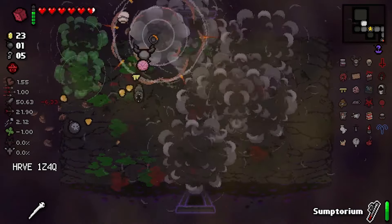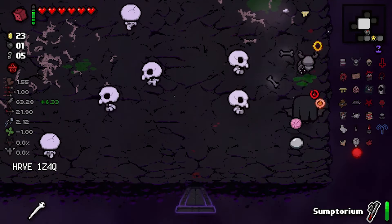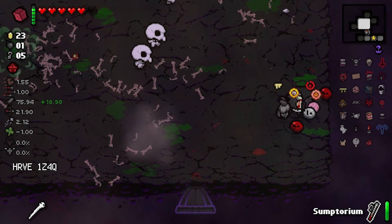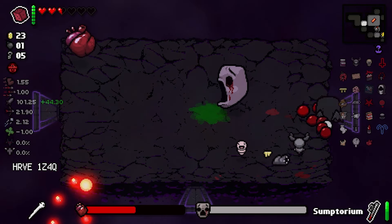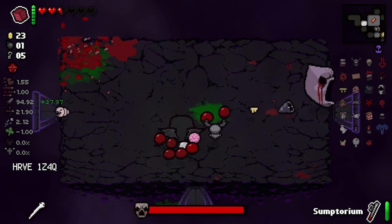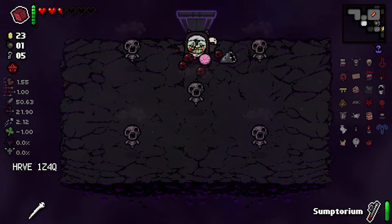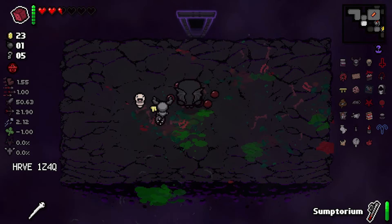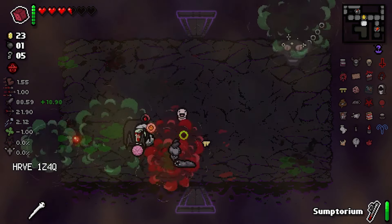That might have just thrown the whole run. It's okay, we're on the last floor — it's the last crawl. Montezuma's revenge — okay, we have to be even more careful. Why did it have to be Ipecac? Ipecac is fine, but with My Reflection too? Like really? And now spawning clots is even harder and more dangerous.